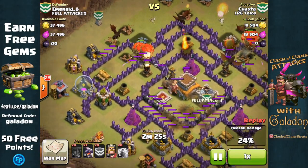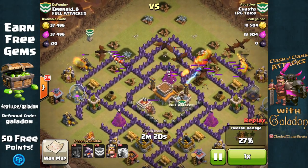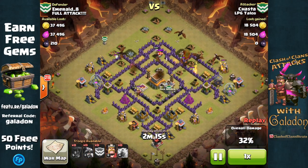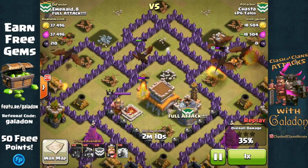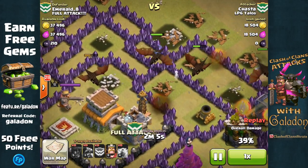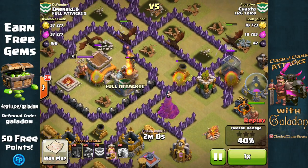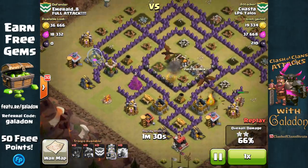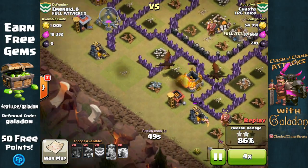The balloons get to one air defense. The lightning spells got to the second, and at the top right of the screen the other set of balloons has headed towards the last air defense and finishes it up. That spells doom for Emerald of Full Attack. One lonely clan castle dragon does its best but is quickly burned to the ground. The remaining dragons with plenty of health flank from the left, right, and center, wiping through the rest of the village for a perfect three star war attack for Shasta and LP6 Talos.